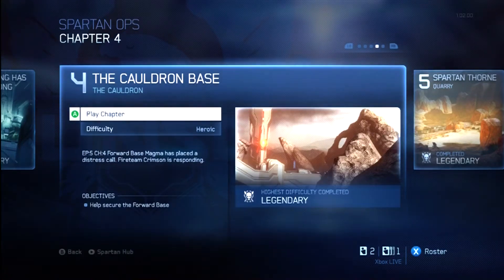Hello everyone, this is Cloud Chief bringing you another achievement video. This one is Wet Power Outage, which is on Episode 5, Chapter 4 of Spartan Ops.